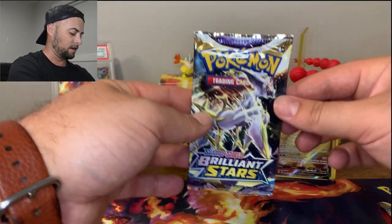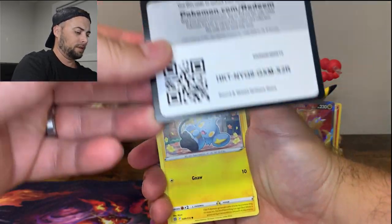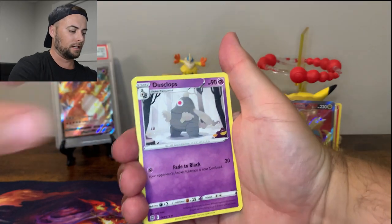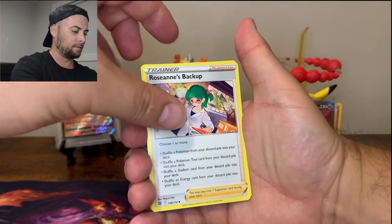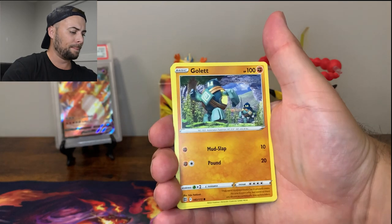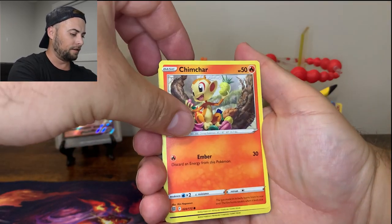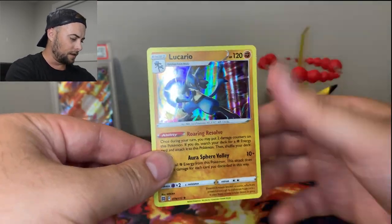Let's get things started with the Arceus pack - the man himself that was on the box. Here is the code for the Brilliant Stars pack. Fighting Energy, Dusclops, Barrette, Roseanne's Backup - I don't think I've ever seen that much writing on a card before - Shinx, Impidimp, Golett, Castform, Chimchar having a few berries, Milcery, and a Lucario Holo.